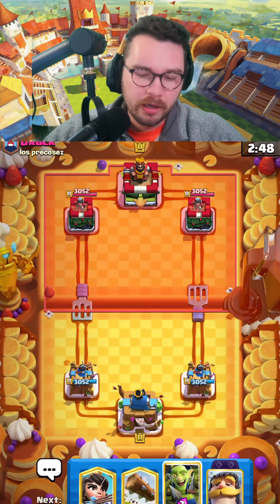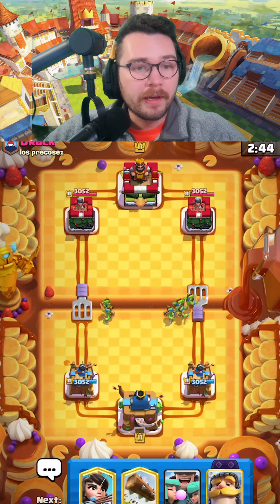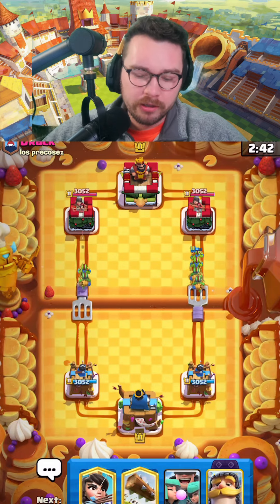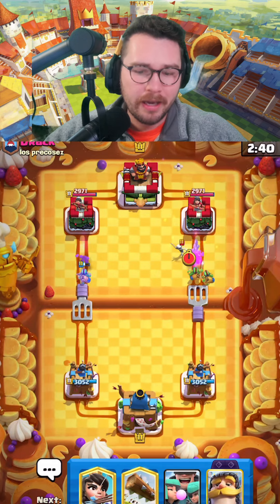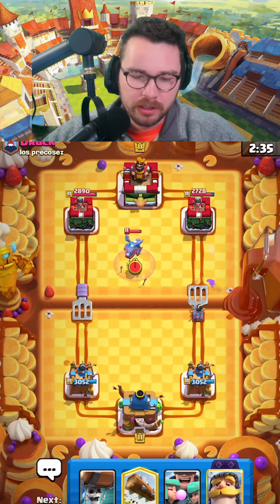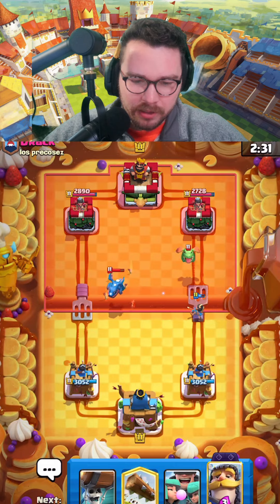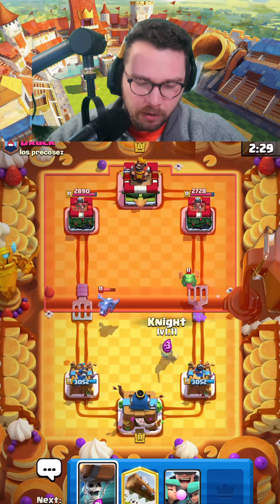Goblin gang or goblin barrel are some of the best starting plays, or split wall breakers — one of the best starting plays in the game. My opponent eats a lot of that damage. I'm gonna hit him with more spam; I'm gonna drop my princess at the bridge — maybe that was a prediction, I'm not entirely sure.